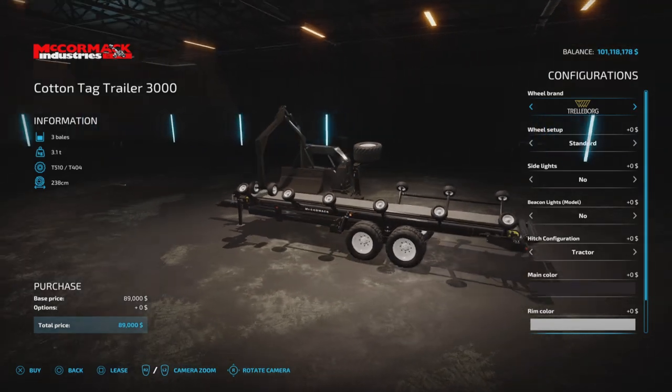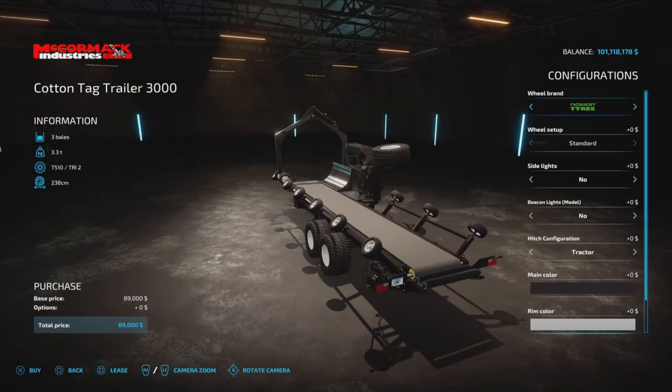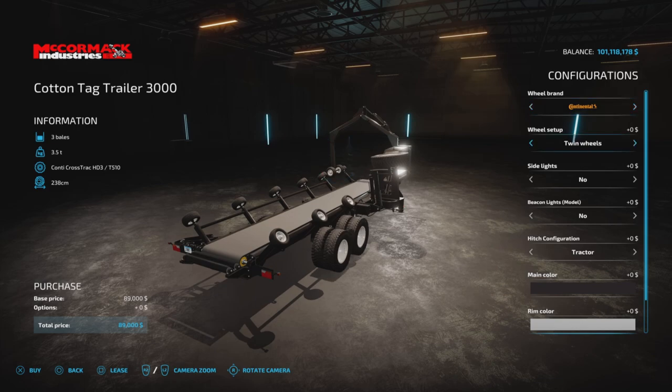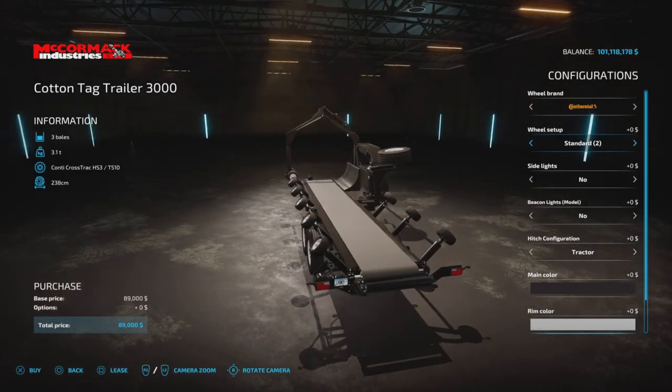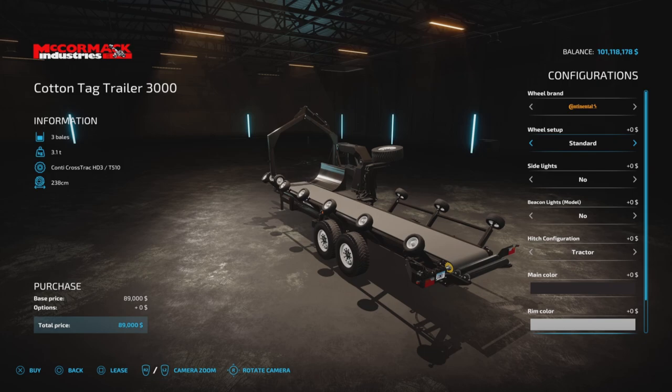We have plenty of wheel choices. The rim wheel brands — all of them, as you can see. Vertistine, you can have wide choices. Not Midas. Nokian is nice. Continental, we have Twins, which is nice, or Narrow — kind of a narrow tire. That's kind of cool, although I would imagine it would be a little tippy perhaps.